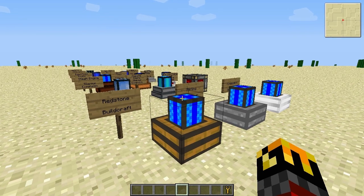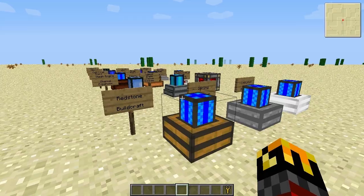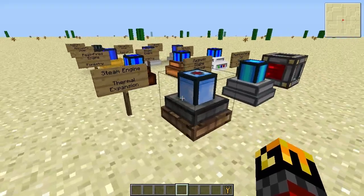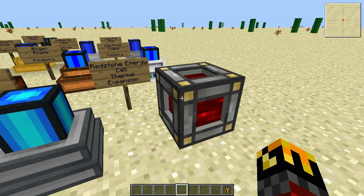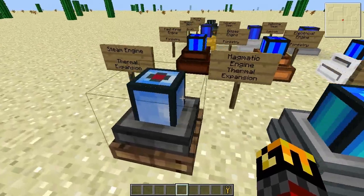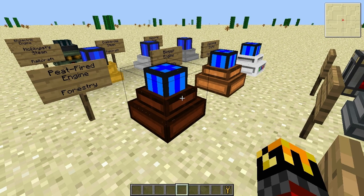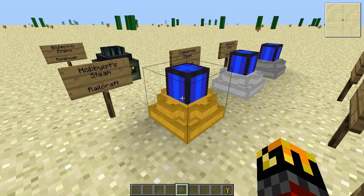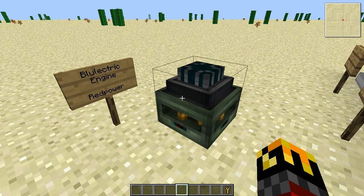And that is done through the BuildCraft-compatible engines. As we can see here, there's a bunch of them. We have the BuildCraft default engines. We have Thermal Expansion engines, and this neat little thing, which isn't really an engine — it's more like a battery that stores the Minecraft Jewels. We have three Forestry engines, which are considered to be good starter engines. We have the RailCraft engines, which I personally usually start with a hobbyist steam engine. And then we have the Red Power Blue Electric Engine.